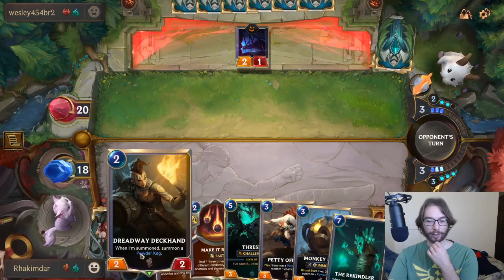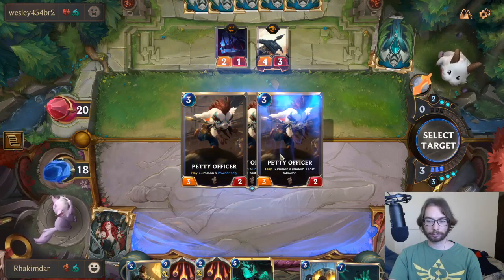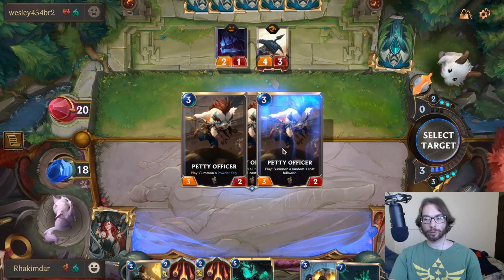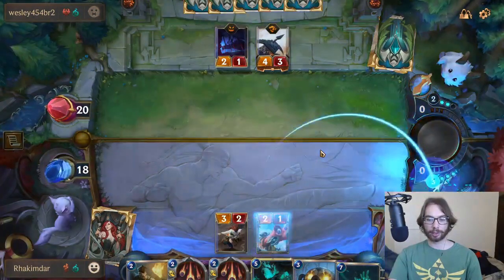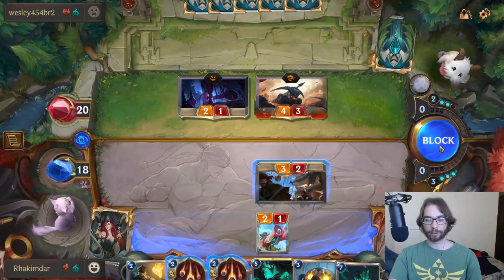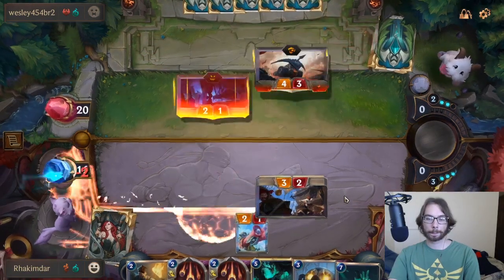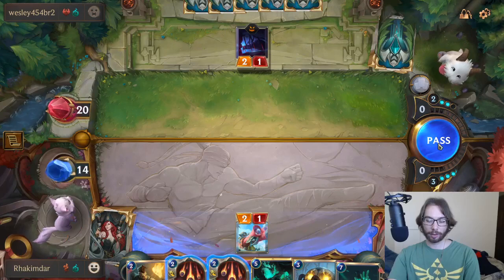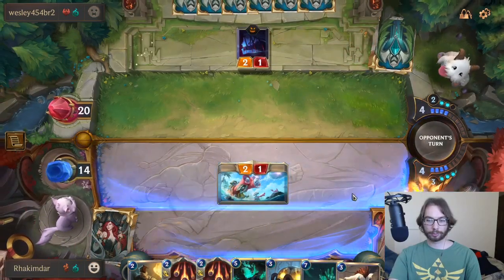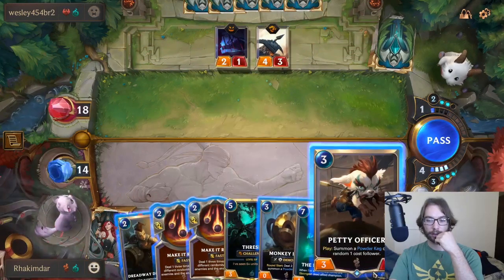I want to play the Petty Officer over this one, so we can block the Crimson Disciple. Make It Rain will kill the spider without it, so we'll just summon a unit. He has a Transfusion. I want to bait stuff out from him. He's got another Ballista, which makes this that much better.